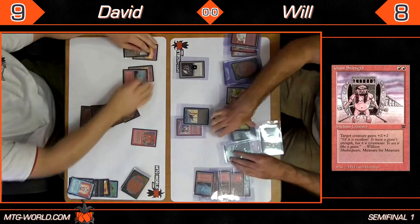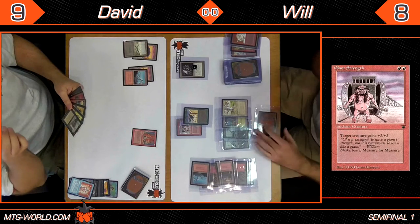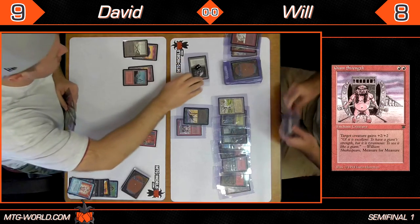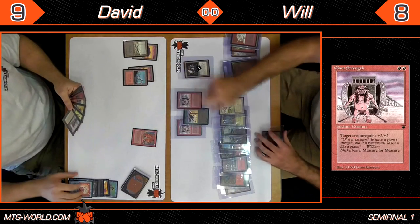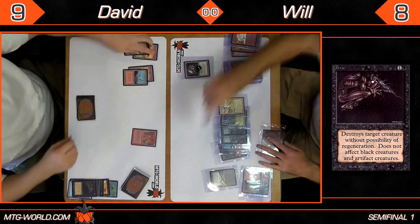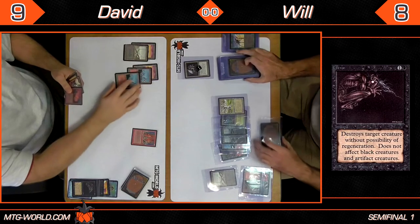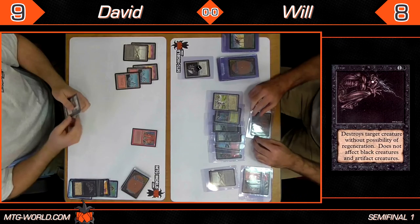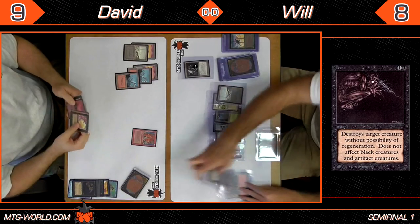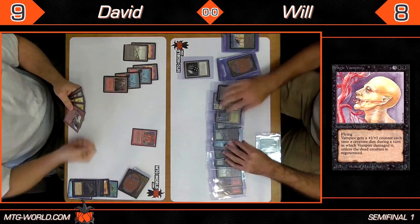While I was ranting, a Wall came down, a Hurloon Minotaur was cast and had its soul removed, and a Giant Strength was played on the now doubly-giant Giant Spider. David passes. Looks like there's another Giant Strength going on the Giant Spider — that's a very giant giant giant spider, or actually a very dead dead dead spider. Really unfortunate Will didn't have another creature to go wide. David drew a Sengir Vampire but doesn't have a second black source, and Will has basically unlimited black.